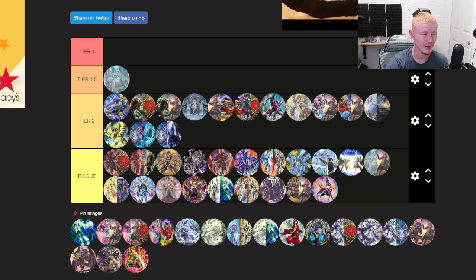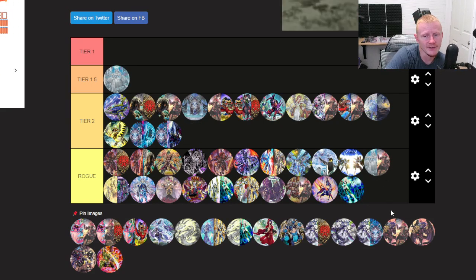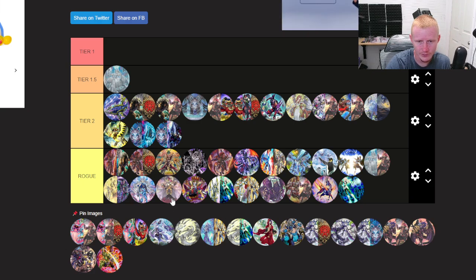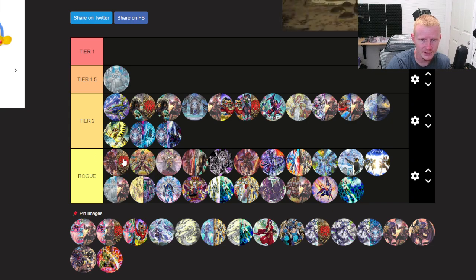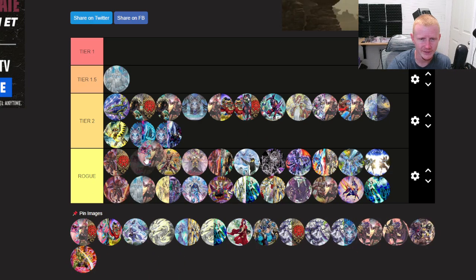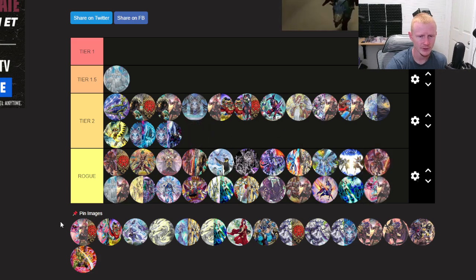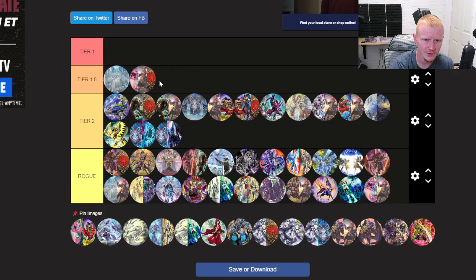Sky Striker Pure — rogue. Snake Eyes Fiendsmith — I don't think people will be playing this deck as a pure build, but people are going to be splashing it, so it's probably going to be rogue. Snake Eyes Fiendsmith Azamina — this deck will be Tier 1 for sure. Our first Tier 1 pick.